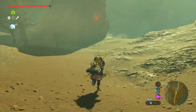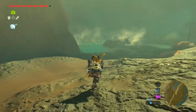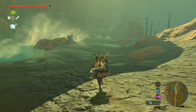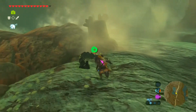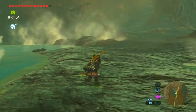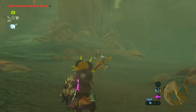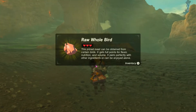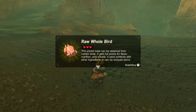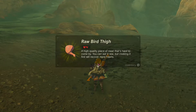Why can't I loot those? Oh I see there's a Corrupt Seed that I'm going to ignore. What do they give? Chicken - raw whole bird. This prized meat can be obtained from certain birds - it gets full points for flavour, nutrition and volume, and pairs perfectly with other ingredients or can be enjoyed alone. Oh, raw bird thigh - a high quality piece of meat that's hard to come by. You can eat it raw but cooking it first will recover more hearts. You don't say?